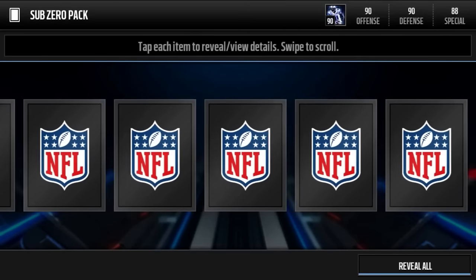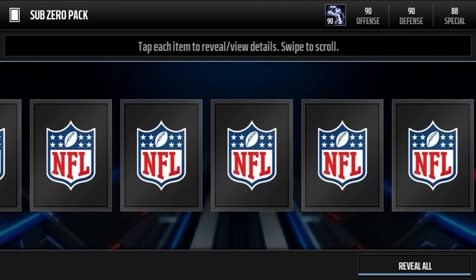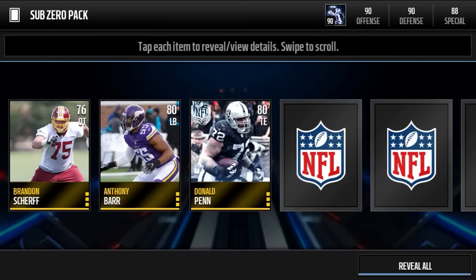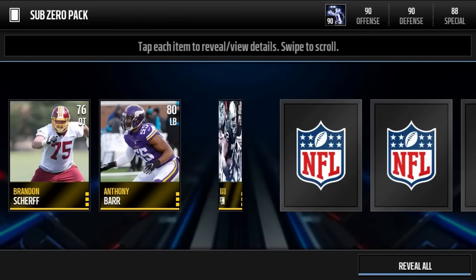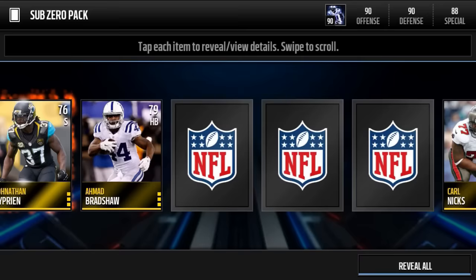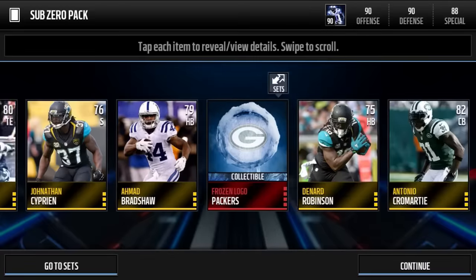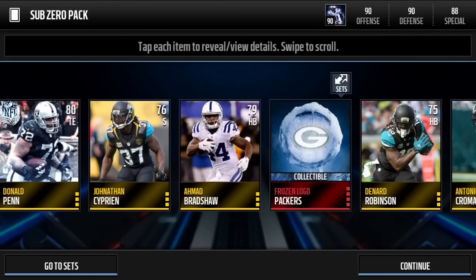Devontae Adams — shout out to Devontae. Larry Donnell, Carl Nix, not looking too great. Brandon Sheriff, who I believe is a rookie. Anthony Barr — 91 speed for Anthony Barr, he's a UCLA product too. Here's our first Christmas player — Donald Penn, 68 speed. I believe he always gets a Christmas card. That was booty, that was plain out booty. I was expecting an elite — what the hell was that, come on EA?